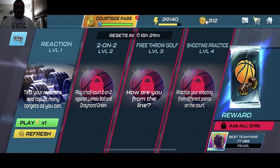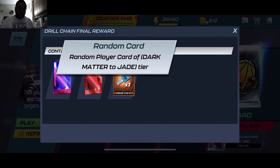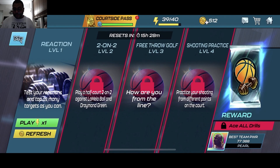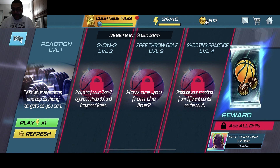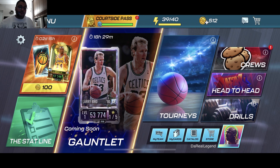Another great thing you can do is grind the drills. Upon completion of the drills, since my power is at a certain point, I can get a Dark Matter to a Jade card added to my squad. That's incredible, and the drills are fun and easy to do. This is reaction time — all you need to do is just tap the lights on the screen. You got a 2v2 drill, a free throw golf, and shooting practice. Complete those drills every day and you get a pack with a random card in it.